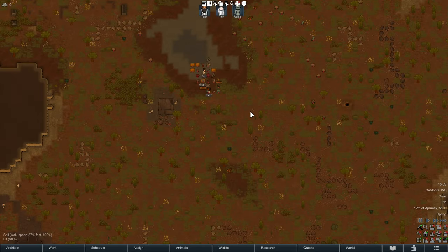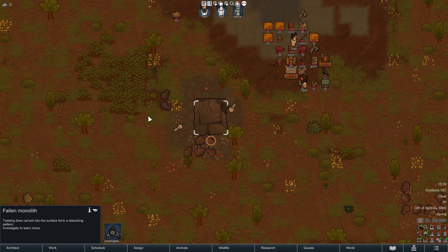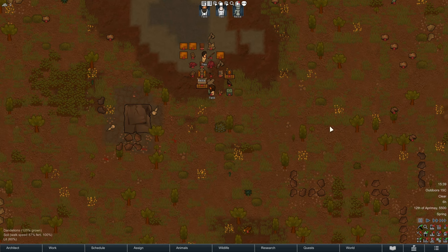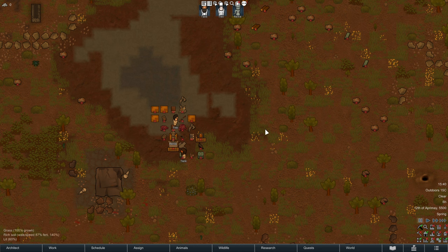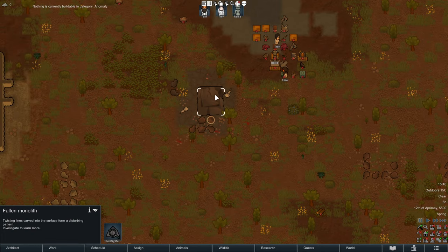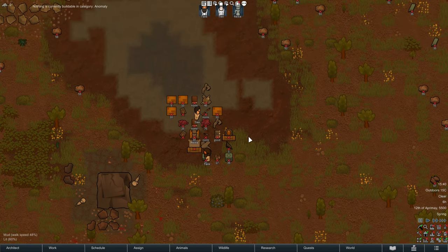Here we are in action. This one is the fallen monolith — this item will start the whole chain of events for the Anomaly content. That also means before you press the investigate button, nothing will happen regarding the Anomaly content. You have a new research panel, but as you see here it is hidden until you are down the road of the Anomaly content. There's also a new tab here for buildings which is also locked until you interact with these.